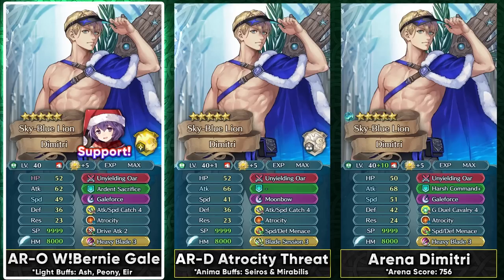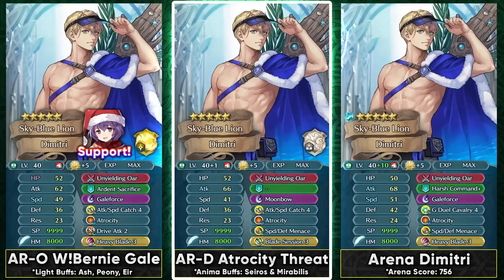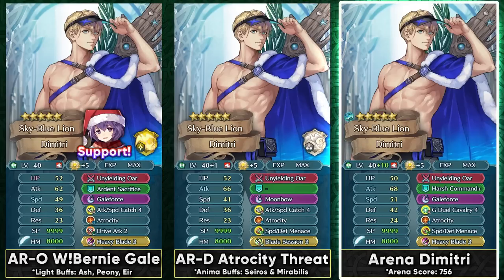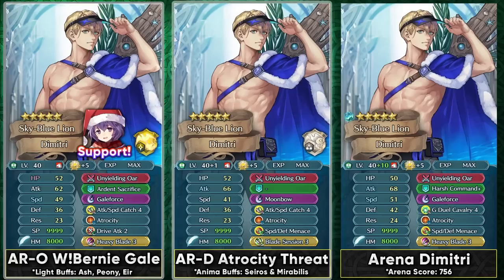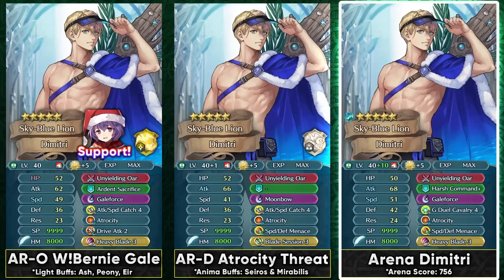In Aether Raids defense you can just focus on his attack stat rather than speed, because most foes are going to be buffing up their tanks and units, making it pretty easy to trigger the brave hit from his weapon via the other condition. At max investment he can be run in Arena, and just like Aether Raids defense, it's pretty easy to trigger his brave effect there since most people in Arena run visible buffs and Rally skills. With G-Duel Cavalry 4 he scores as a 185 BST unit because Atrocity scores 300 SP. Overall, the speed boon is his main boon for solidifying brave hits, but the attack boon can also work in game modes where foes use visible buffs.